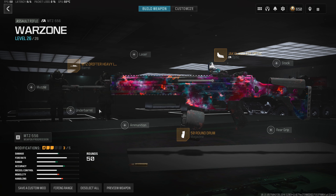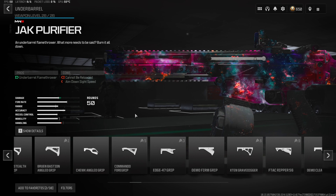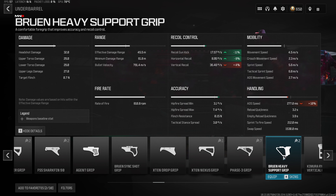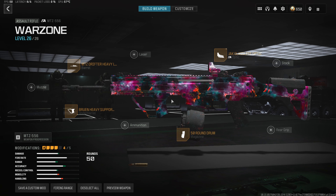Back into the build, we want to throw on what is in my opinion the best underbarrel in Warzone 3 for long-range weapons, and that is the Bruin Heavy Support Grip. This gives us another 11% decrease to the recoil gun kick, as well as 8% reduction to the horizontal recoil, getting rid of a lot of the recoil on this MTZ 556 build.